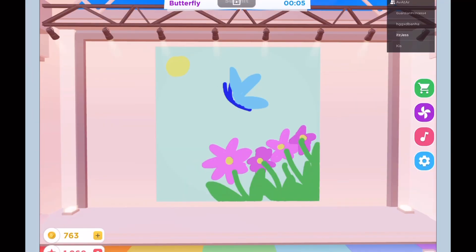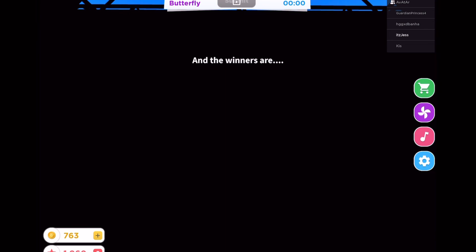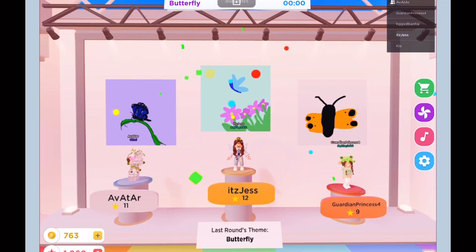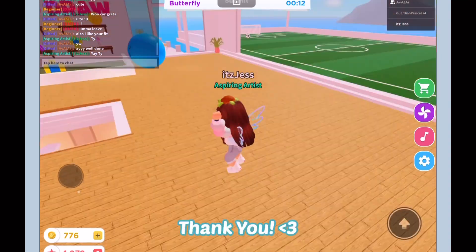I should have done the wings first actually. I know who this is — this is Avatar's butterfly. She's really great at drawing. I give this a five. And the winners are... I won! Oh my gosh — my butterfly won! Well done, yay, thank you!